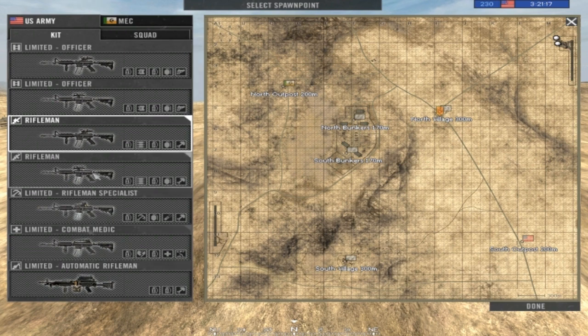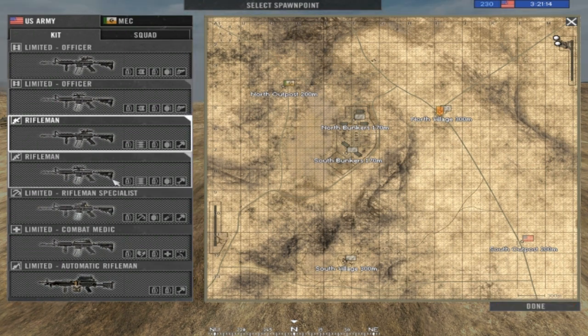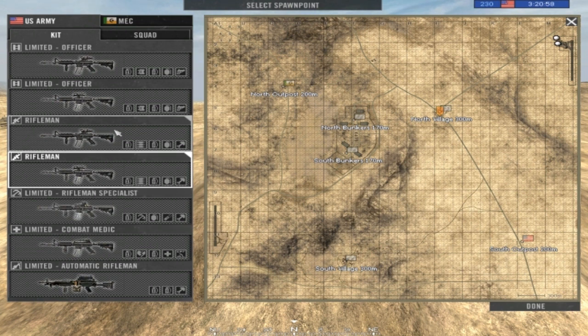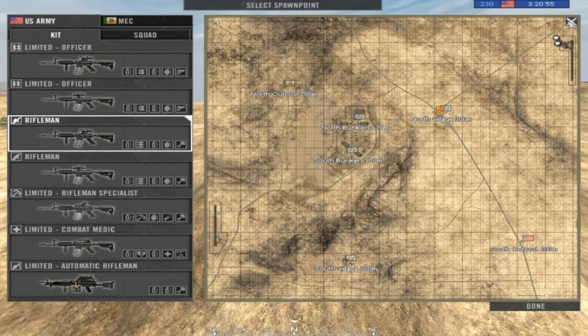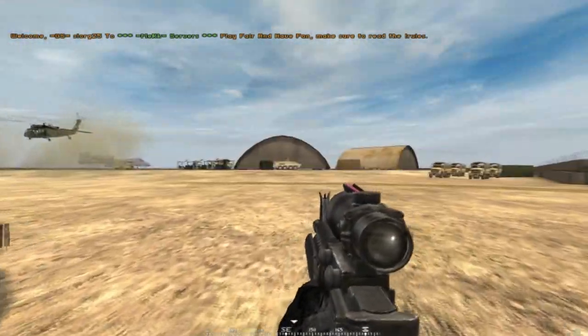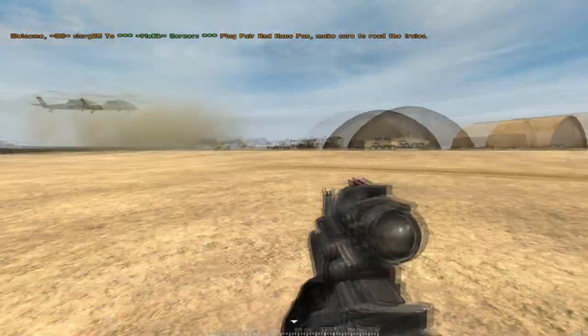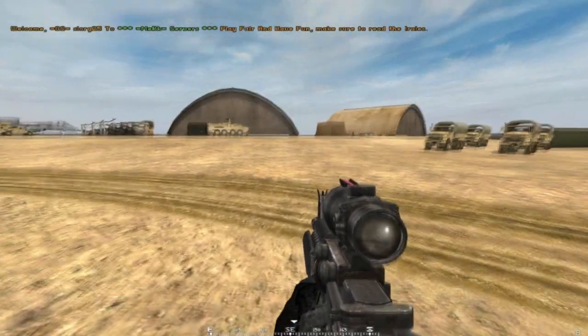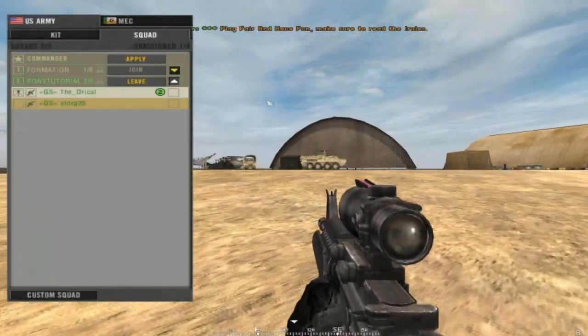You've got a load of kits to choose from when you spawn. When you start off in the game, you're going to want to pick the rifleman kit. You have two rifleman kits: one has an ACOG, one has a red dot — that's the same for all factions. I usually pick the ACOG because it's better. Caps Lock or M opens your map; Caps Lock is easier to press.